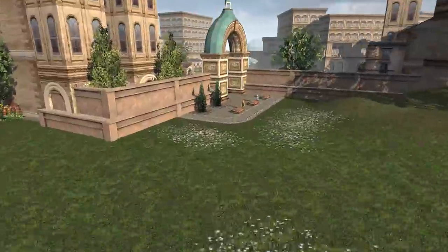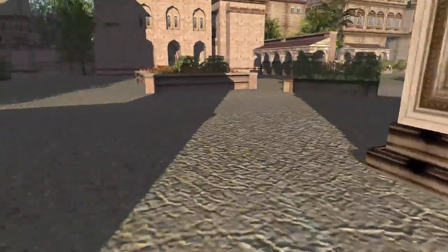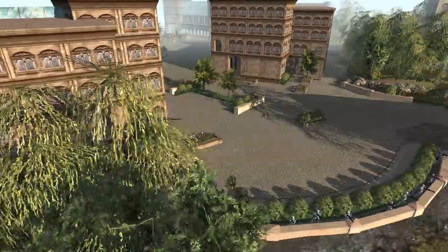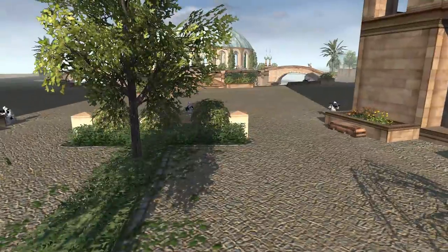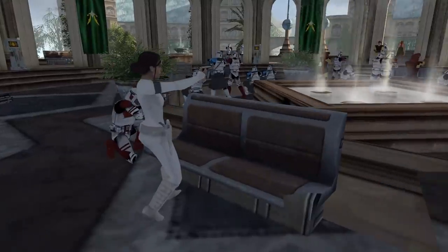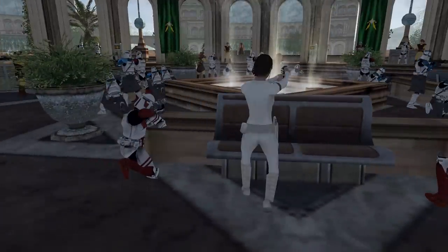The clones, Gungans, and native Nabooians — if that's what they're called — have set up a defense all along this city. I don't know if it's exactly Theed or whatever, but it's certainly a Naboo city. And Padme Amidala is big chilling here. She's got her blaster out, pointed at the stairs. She's ready for some action.